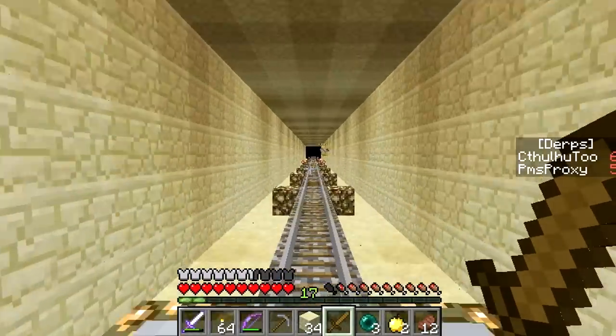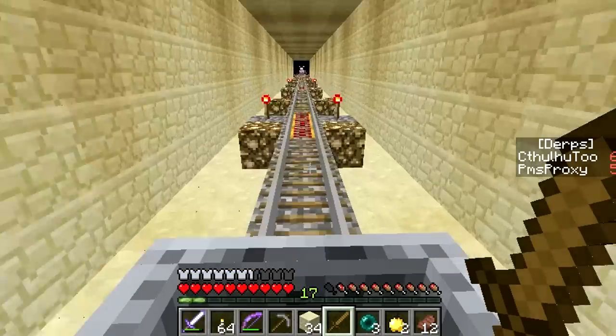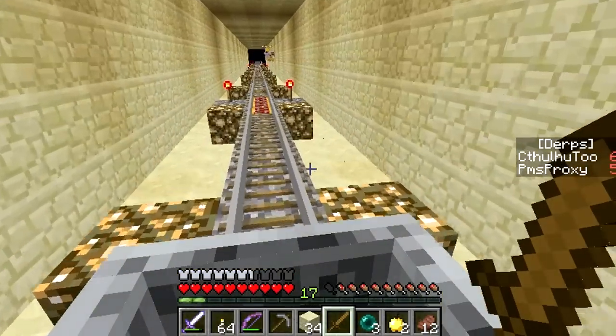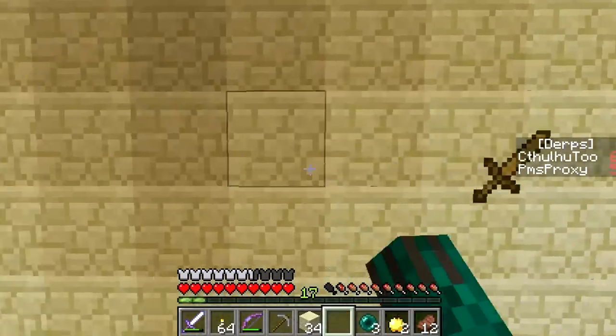Do you know what I just realized? We didn't check and see if this was okay. Well, we did off-camera, remember? We just poked our head over here. Oh yeah, we walked down here. Yeah, and I'm pretty sure the track is legit. Oh, why do I have a wooden sword in my inventory? Get out of here.